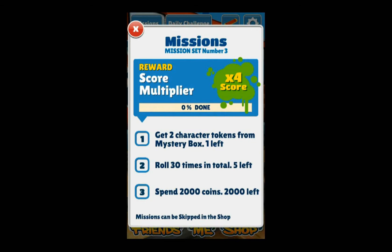The missions in the game are fairly simple. For example, look at number 2: roll 30 times. It's not that hard. Once you've completed one mission you can move on to the next. And there are some amazing bonuses, like a 4x score multiplier — if you're challenging your friends, that's going to give you a huge advantage.